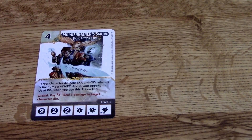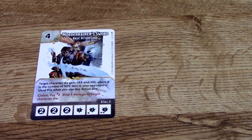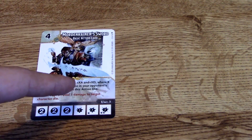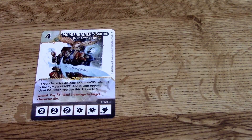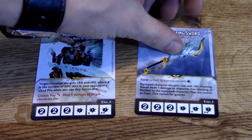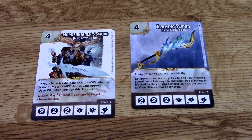First up is the Cat Sword — it's a basic action card that functions kind of like equipment that's always there. Target character gets plus X attack and defense, where X is the number of NPC dice in your opponent's used pile when you use an action die. That could be pretty awesome — you could get a lot from that.